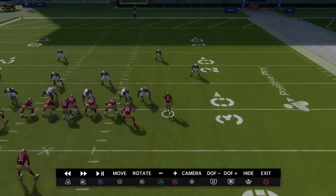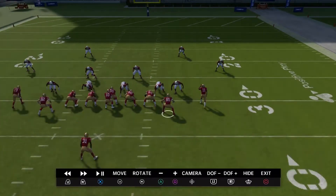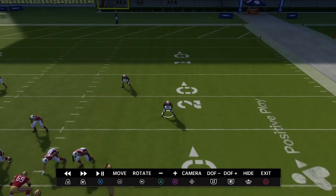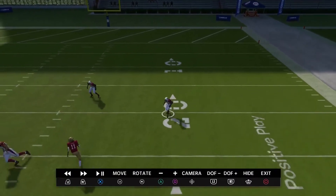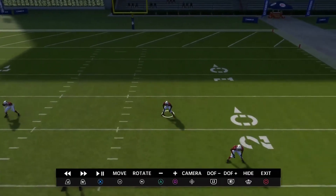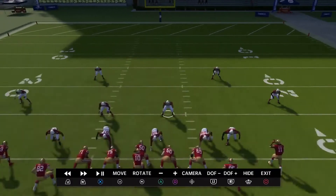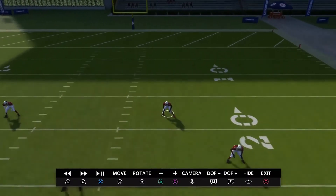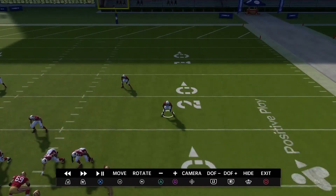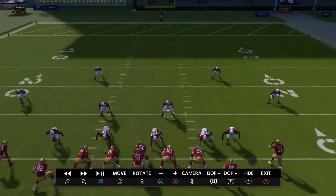I wasn't going to go over all the adjustments right now because there's a lot to go through, but in general some teams will use an adjustment called 'zone-it' anytime you get one and two receivers close together. Pretty much what that does is give the corner responsibility for the first deep outside vertical and the safety has the first inside vertical — so basically whoever runs a vertical on the inside will get taken by the safety.